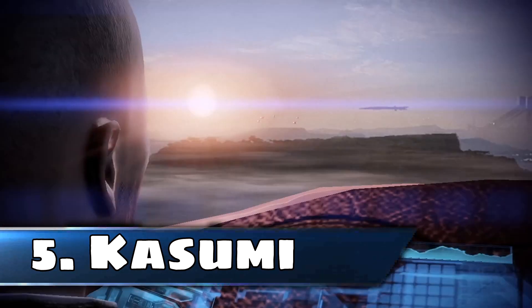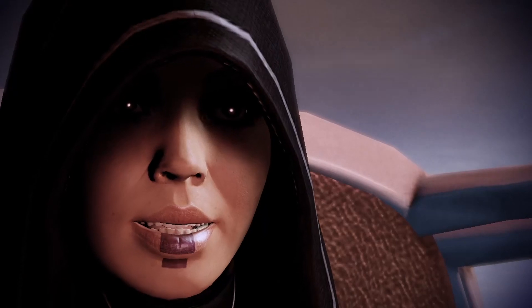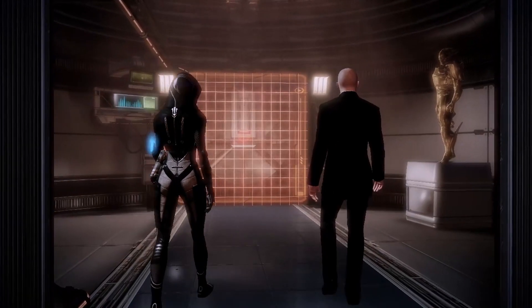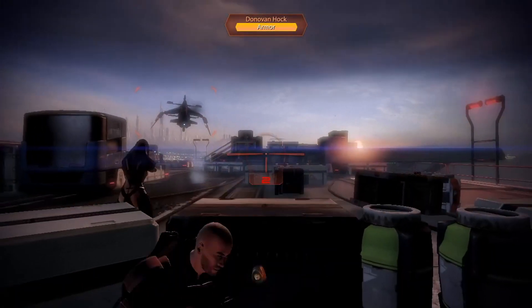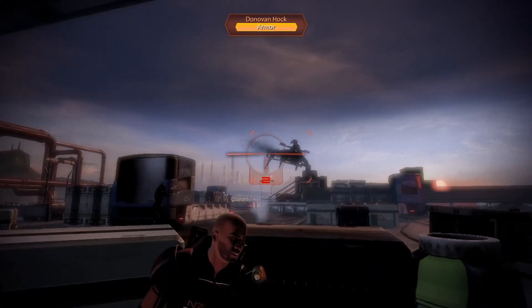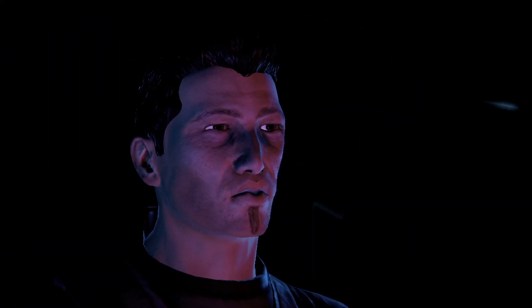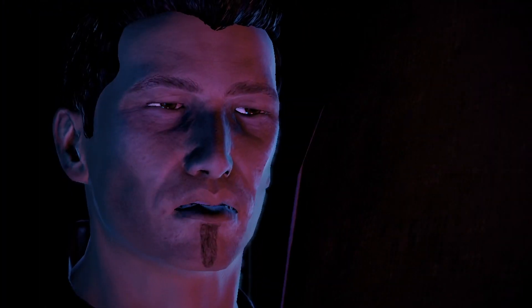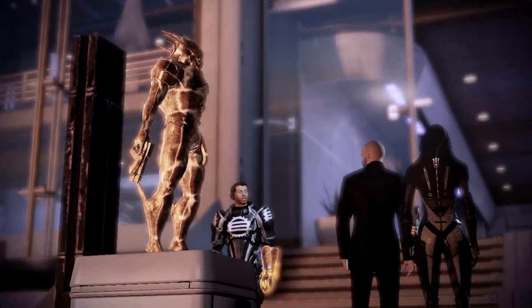Creating this list isn't easy as all of the loyalty missions are unique, but Kasumi stands out in particular because of its design. Essentially it's split into two parts, with the first part being a sort of James Bond spy caper and the second half a typical run and gun. Kasumi is a master thief and she needs your help to steal a grey box — a sort of implant that records and stores memories. This particular one belonged to her partner and former lover who was killed by Donovan Hock.